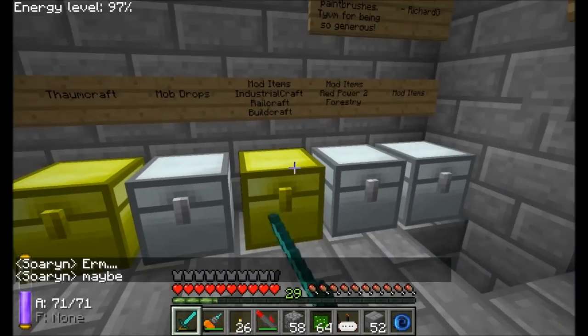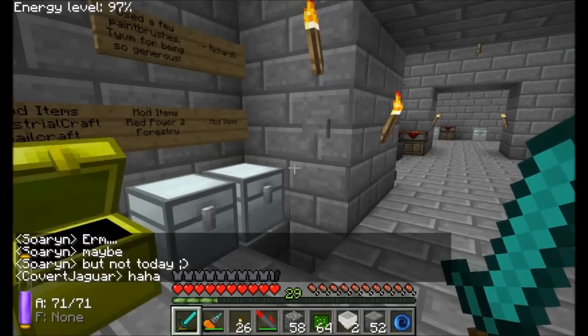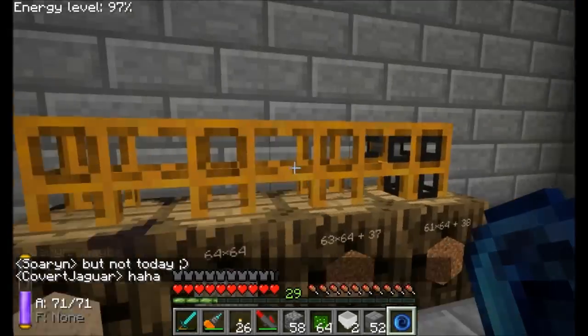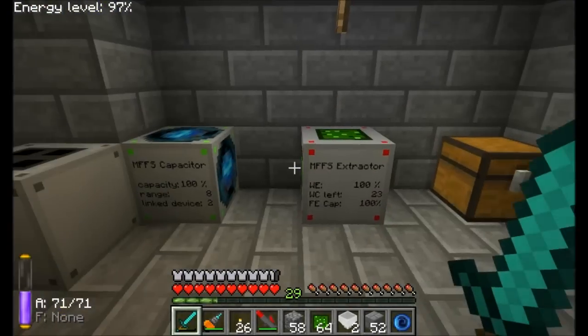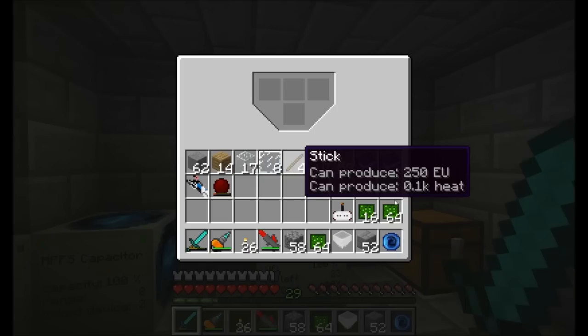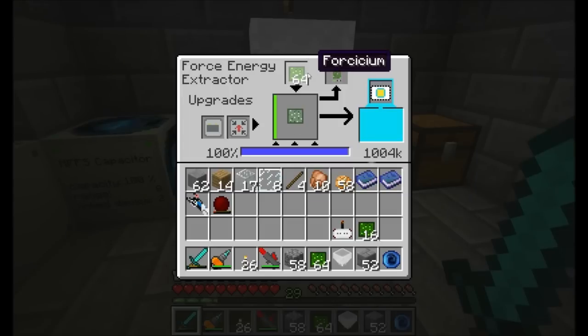Just getting situated on the server because I want to get Belden. Probably going to use a hopper here to make sure I have a good amount of forcillium hanging out down there. Just make sure I have a little bit extra — I want to make sure hoppers work on these MFFS guys anyway. Let's put a hopper down and some extra... oh yeah, look at that. Forcillium drops right in. Perfect!